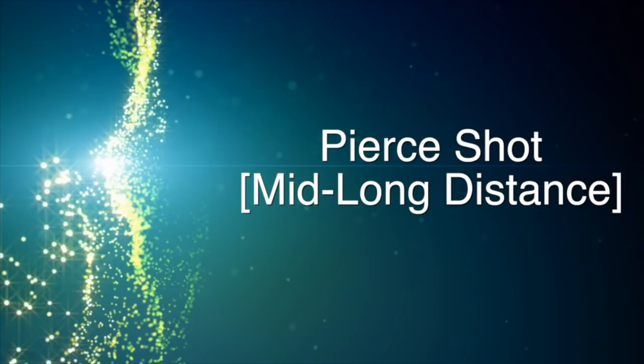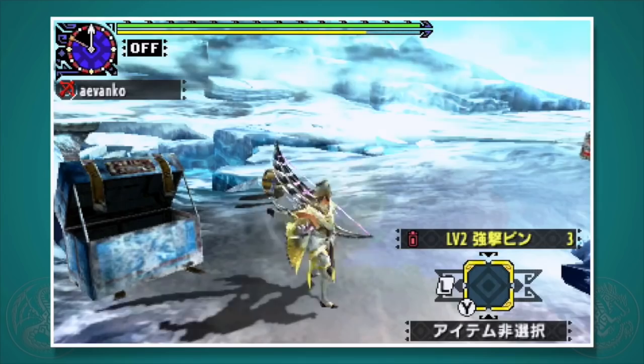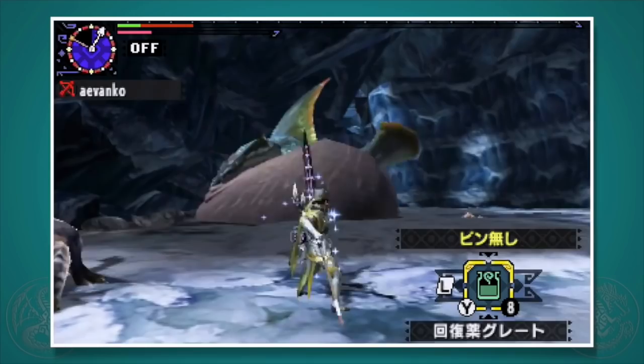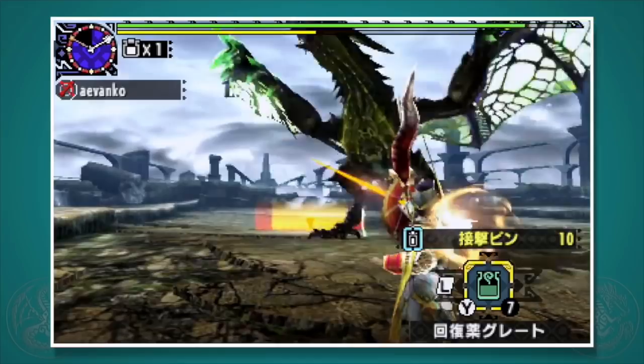Pierce shot fires a single arrow that will hit multiple times as it flies through a monster's body. This makes it really good for large monsters and really bad for smaller ones. One hit is pretty weak, but if you land all the hits as it goes through the body, it's actually really strong. The type of shot really dictates your armor set, your skills, and how you approach a monster. In almost all cases, I recommend people try rapid shot first, as it works great against all monsters and is really powerful if you know how to aim.